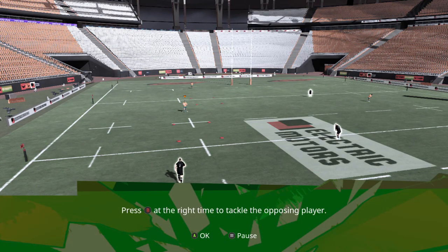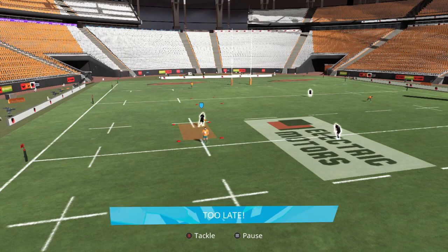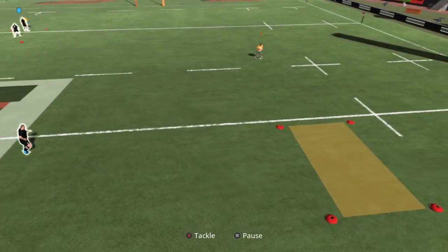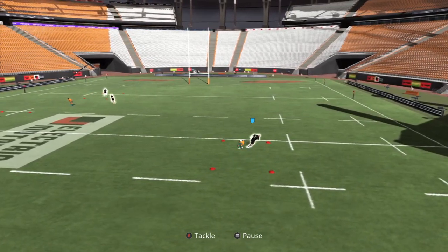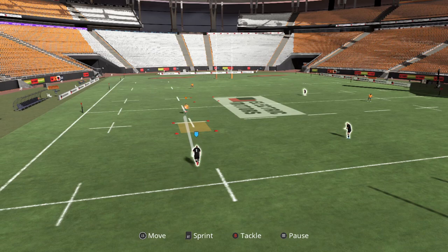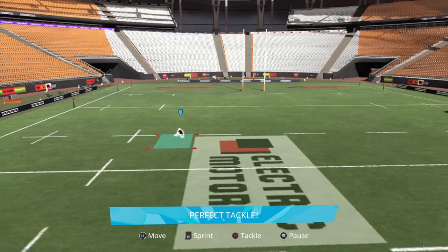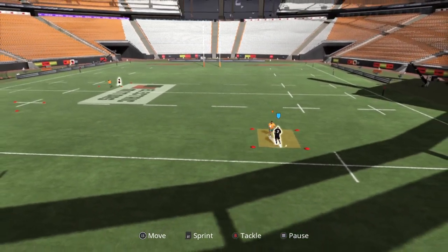We're going to be going through the tackling part of the tutorial. Press B - the right to the opposing tackler. It's really weird, no one's sprinting. I didn't miss him, I absolutely nailed him. I did think I'd skip the tutorial, but it looks like it's going to make me do all this anyway. I might just cut all this out and make this into a separate video. It's actually swapped players for me now. If you miss the first player, for some reason it continues selecting you as that player rather than moving you to the next new player. Weird - probably not what they intended to do.